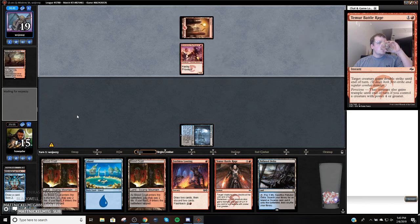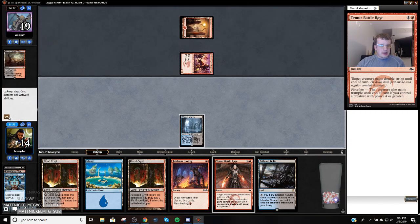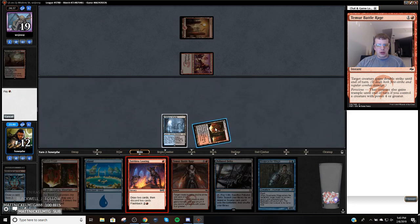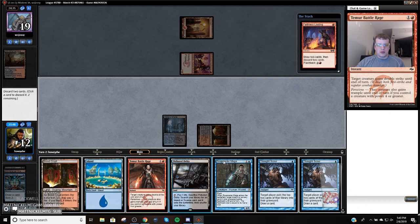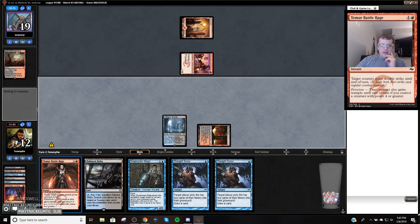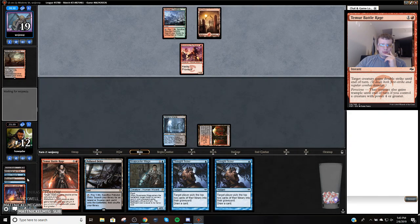We're trying to find a Gurmag Angler or a Death's Shadow quickly. We found neither. The good thing is we have Boros Charm — if we find Shadow, there's a chance it's only going to take one shot to kill them. We're playing against a very aggressive deck, so getting a little punished for being slow here.